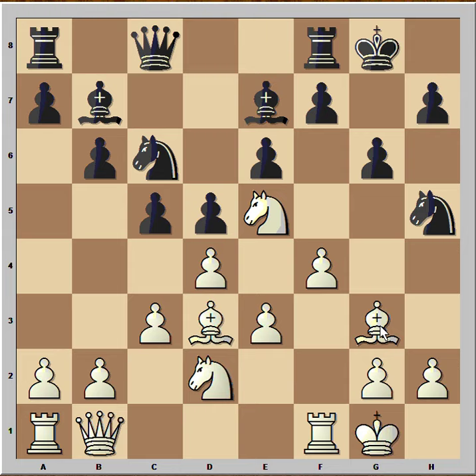And now knight to h5 attacking the bishop. Where is the bishop going? To f2? White played bishop to e1 — that's the best move, not blocking in front of the rook.